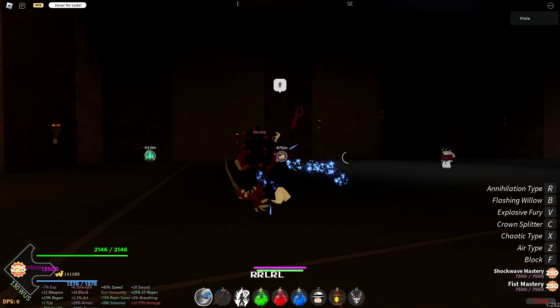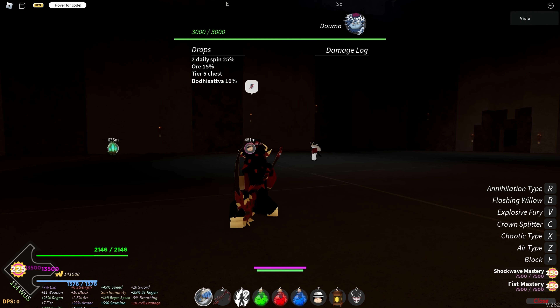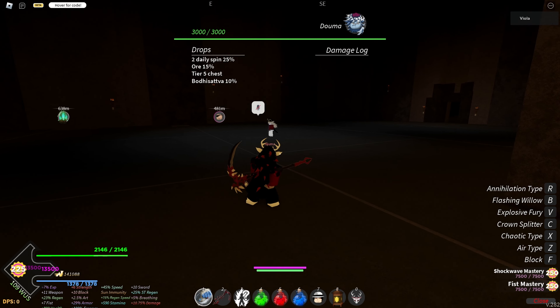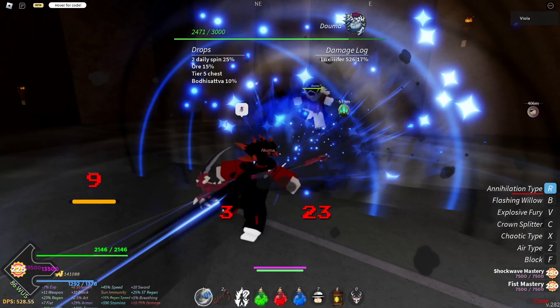You do it by inputting R R L R L. The reason it's important is that if you do that against a boss that's in front of a wall, they won't be able to do anything as long as you close the distance. So it's done like this: do the knee and then use a skill right after.